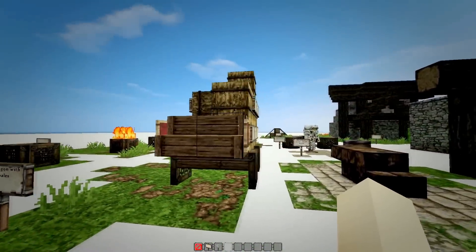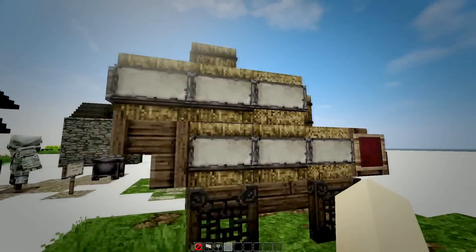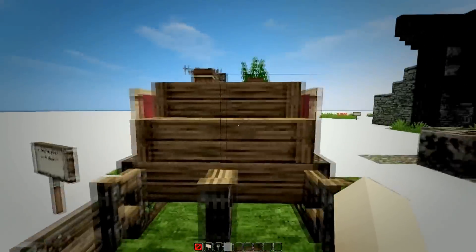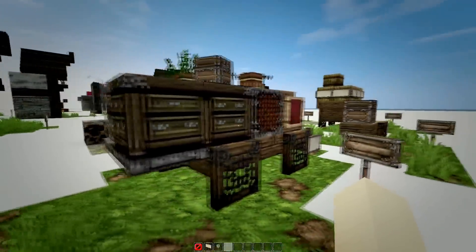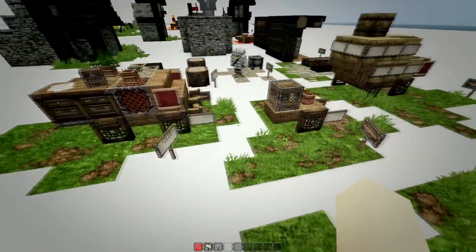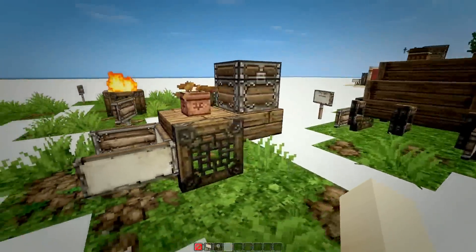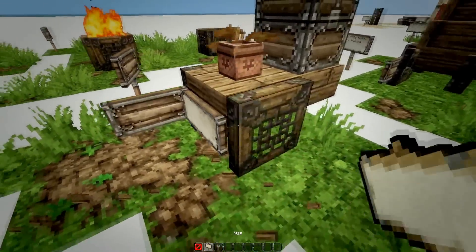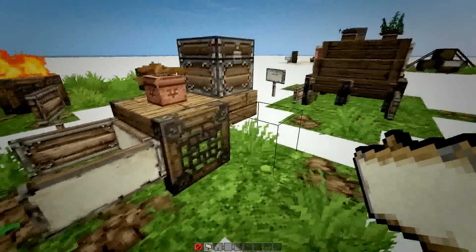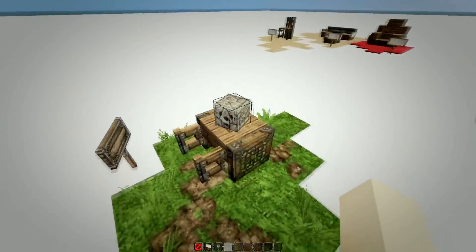Next up we have a wagon design with hay bales on top of it, and I used signs that will keep them in place when traveling. Behind that I changed the design a bit and loaded it with other items instead of hay bales. There is also a smaller version that is very easy to build. To place the signs like that you have to sneak and very precisely place it onto the sign in the middle. Back here is also a tiny cart version.